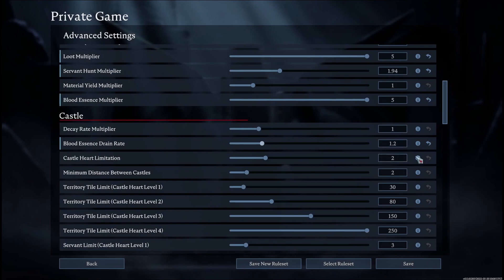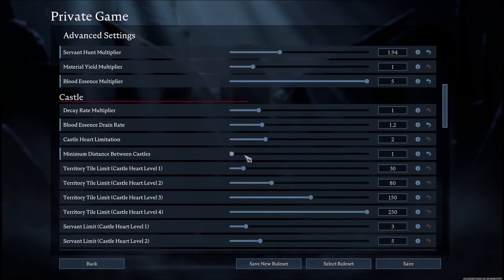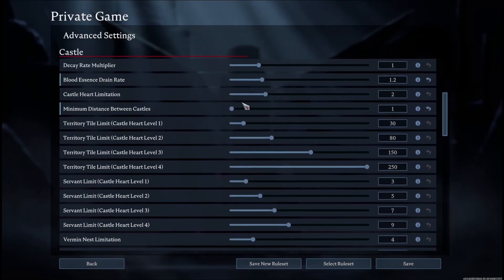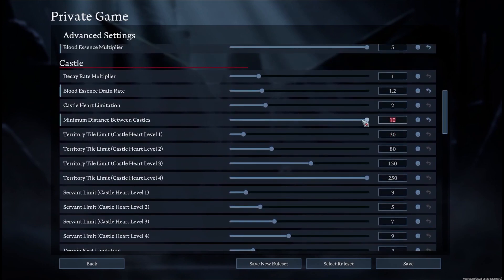Castle heart limitation lets you change how many castle hearts you can build at the same time, from one to five. Castle hearts are like the hub of a castle — you build one and expand from there. Minimum distance between castles I'd recommend setting to one so you can place castles near each other. For PvP servers where you don't want people building near other castles, you can set it to 10.